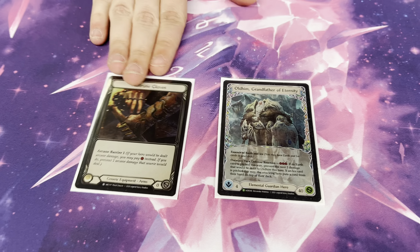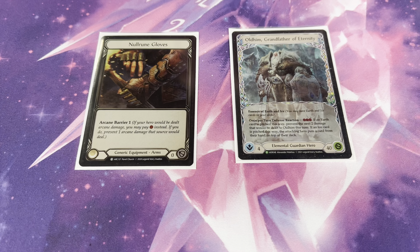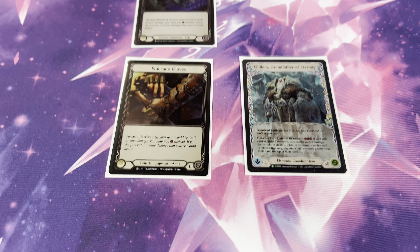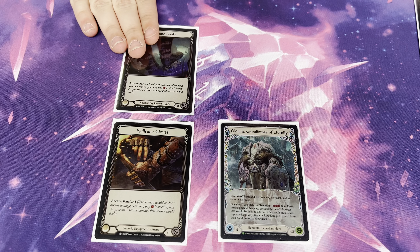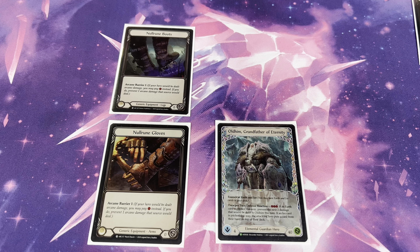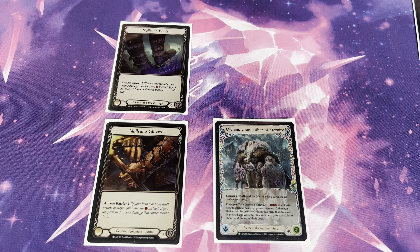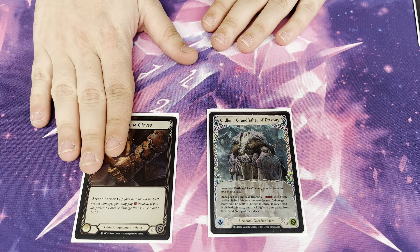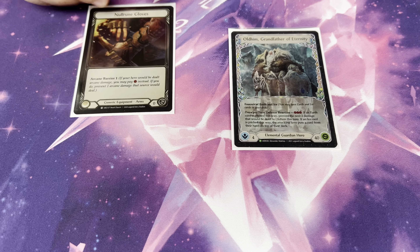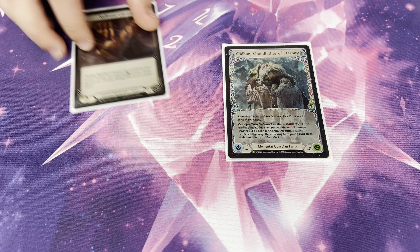Of course sometimes in the arms, the Null Rune Gloves — it's only for Wizards basically. Usually we play the Null Rune Boots when we talk about Visserae, Briar, Dromai. Against Dromai we also need the boots in order to prevent Burn Them All damage. And the gloves — Icelander, Kano. Kano's a really bad matchup, so it's not gonna help you much, but whatever.